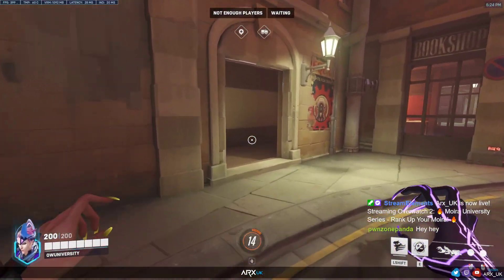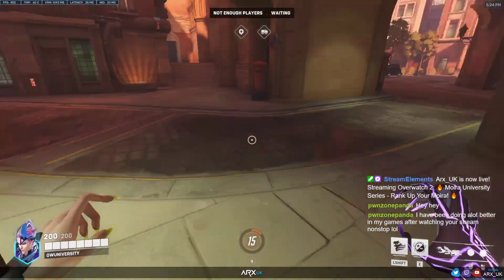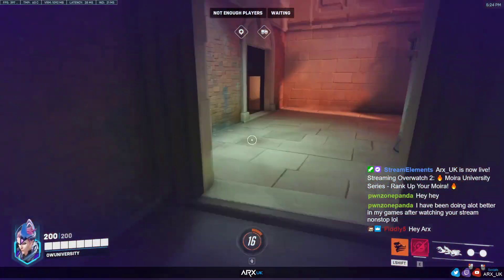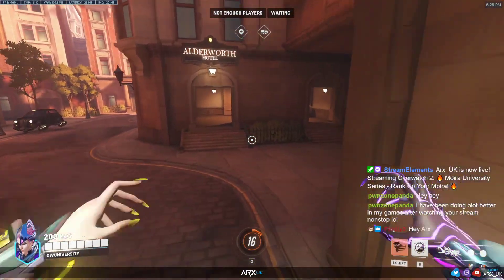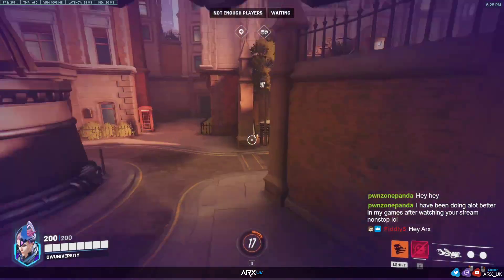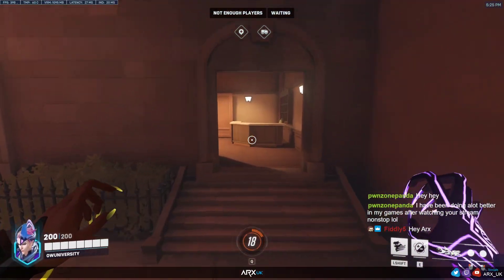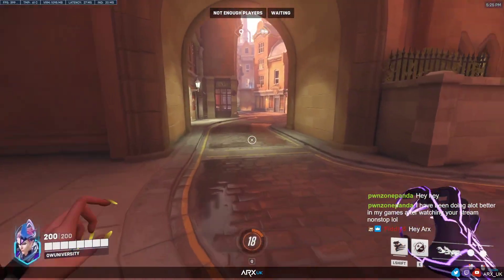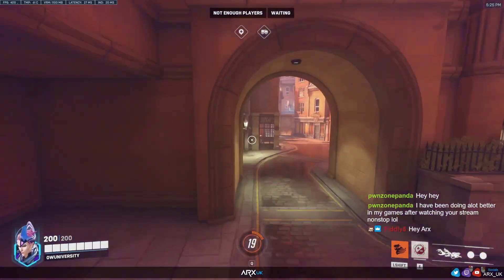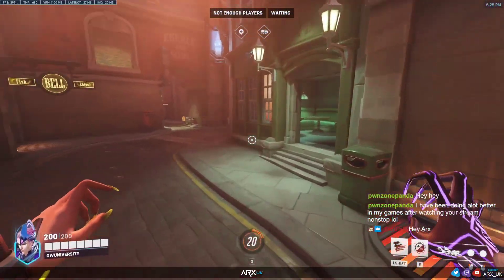If a D.Va was chasing you and the D.Va starts bumping into these walls, you're going to be able to get away by having this kind of control. You can try every doorway and every exit — fade through here, fade through here. You can try fading all the way around. You want to add a jump on the end as well, just to be able to get through. This is a way that you can just practice.